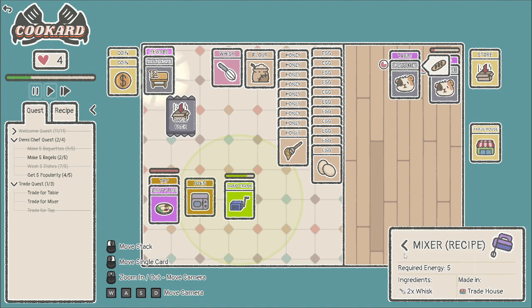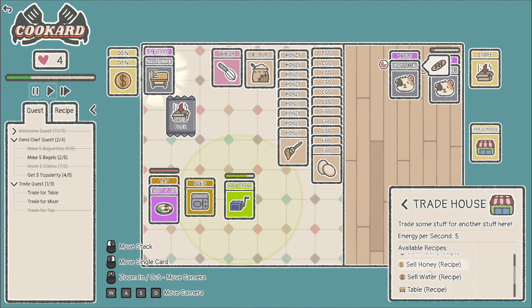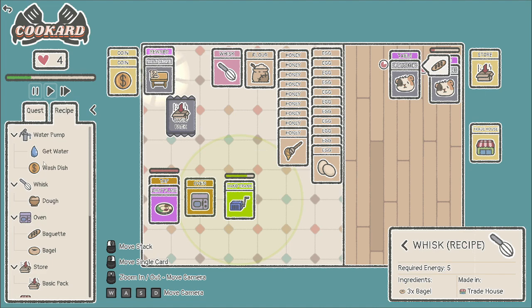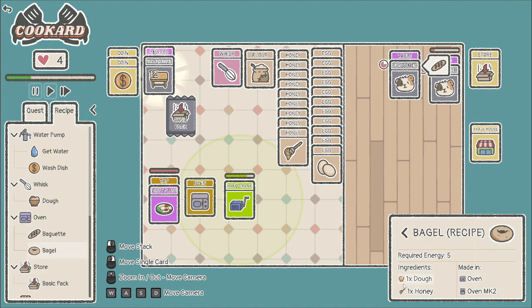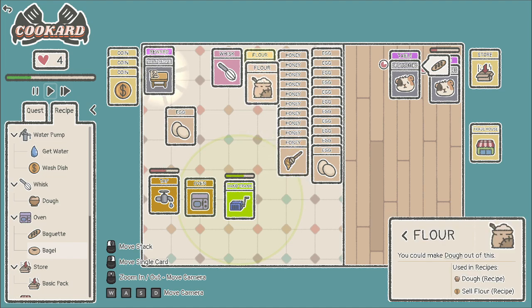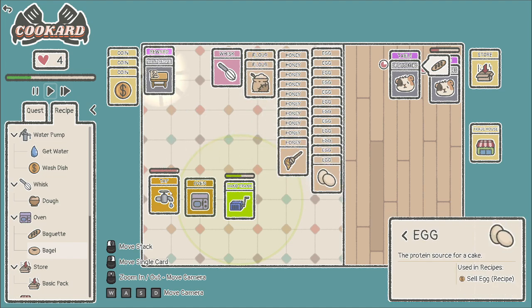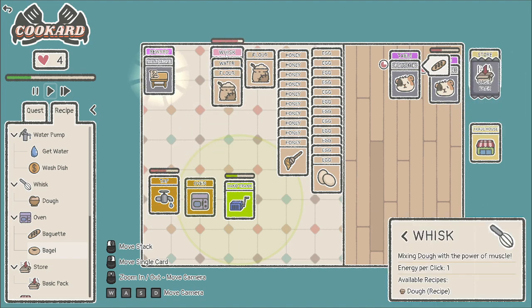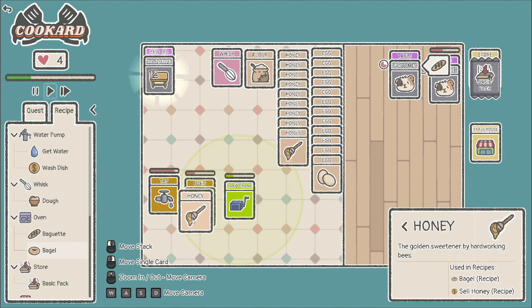To get whisks, we need to make three bagels. The bagel recipe is dough with honey, and dough is just water and flour. I can't give up the dirty dishes yet because when we turn those in we get coins. So let's open this up — we've got honey, flour, eggs. The tap is automatic now, which is really helpful. We'll do the flour, then whisk away, then a customer wants a baguette so we'll make that for them.